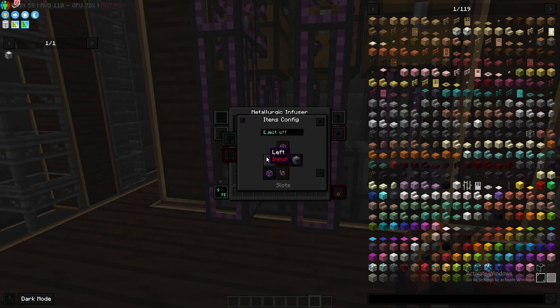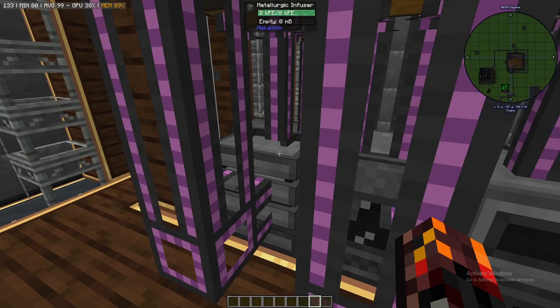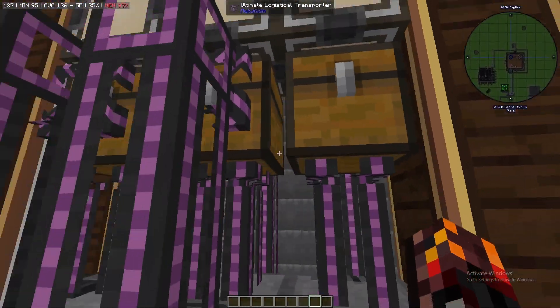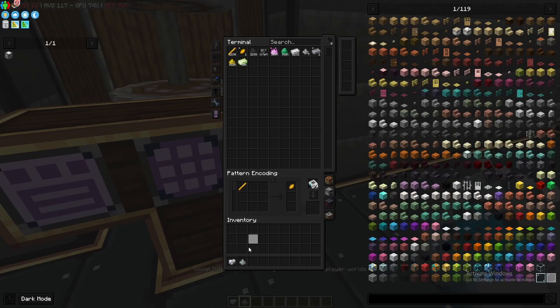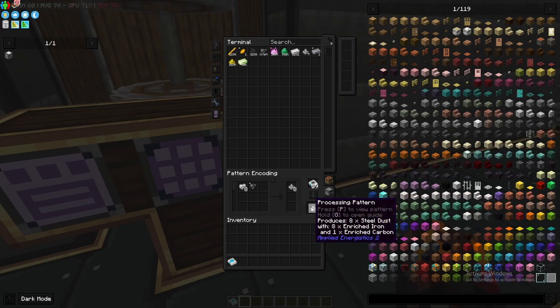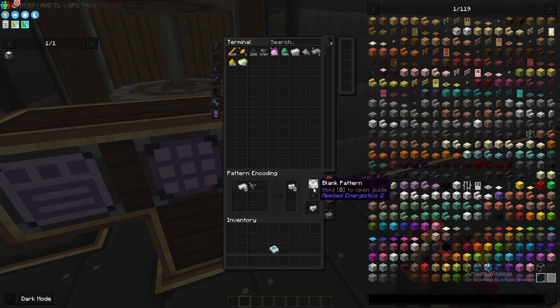The metallurgic infuser has the top set to yellow. Yellow will take in any extra form of input, which in this case is infused types. The front is just set to input. So the top will receive the enriched coal — the enriched carbon. The front will receive the iron, and the back will output back into the pattern provider. The recipes I've got configured are based around the enriched variant. Eight enriched iron plus one enriched carbon equals eight steel dust — so this is doing it in batches of eight. This is because there are 80 millibuckets of carbon per enriched carbon. Same with the enriched iron recipe: eight iron and one enriched carbon will create eight enriched iron.